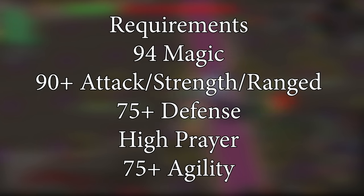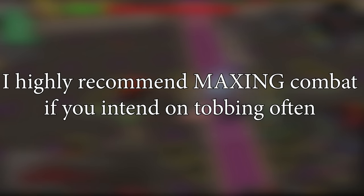94 Magic is a necessity for the freezer role at Maiden as you need Ice Barrage. A higher mage level allows you to keep your prims on at Maiden with Imbued Heart boost. Even if you aren't freezing, you want 94 so you can cast Vengeance. Having a high Prayer level is also very important — not only does it mean you need fewer super restores, but your prayer is also restored every room you complete. Agility levels also matter, especially at Bloat. Stats matter much more than gear.